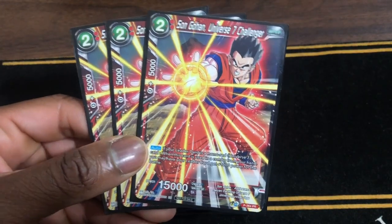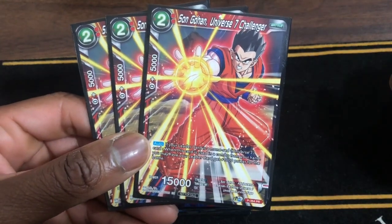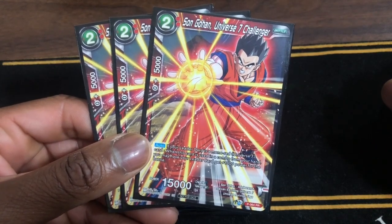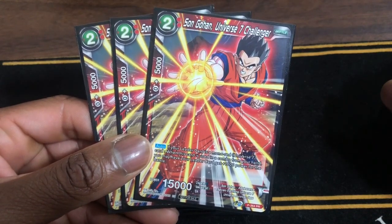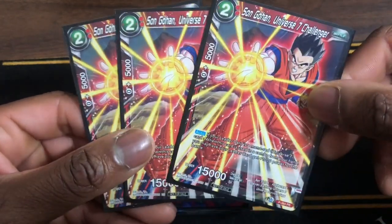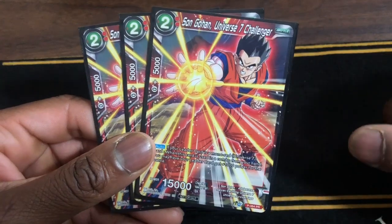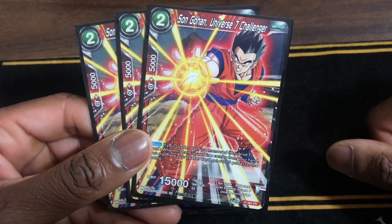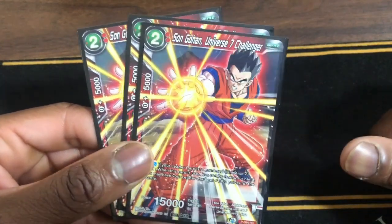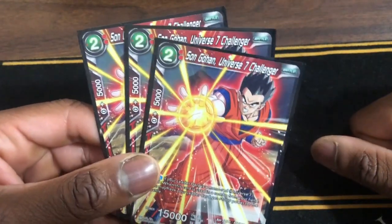Next we run three Son Gohan Universe Seven Challengers. If your leader is a Warriors Universe 7 card, when this card is in the combo from your hand, you may have your leader card get plus 1k power for the battle. That extra 1k comes in clutch when you use it and you get to draw a card. So if they try to hit you with a crit like 25k, you just throw three of these down, save yourself, or use this with a super combo — it all varies on the situation.